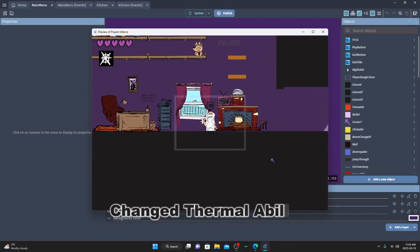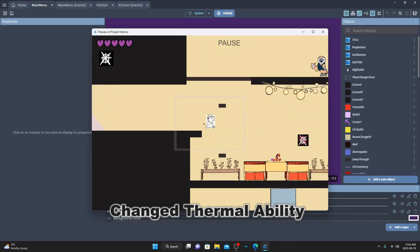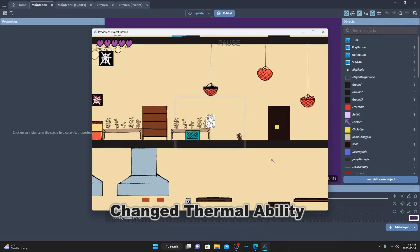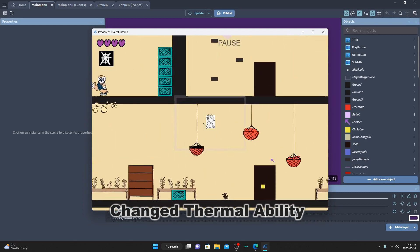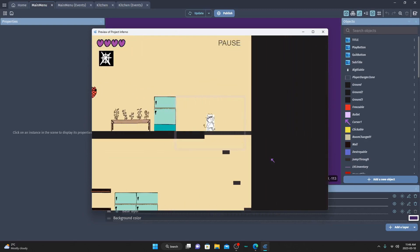Since I changed the controls, I also needed to change how Diablo's thermal abilities worked in-game for platforming and puzzle solving. You use the Z key to toggle whether you want to use fire or frost, and the X key to activate the ability in the field around Diablo. The C key is to interact with individual objects, like to lift a crate or to talk to an NPC.